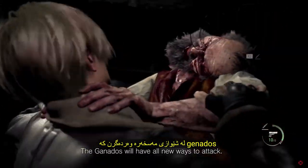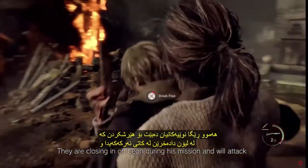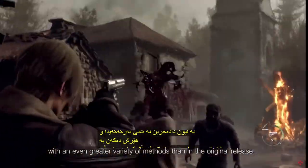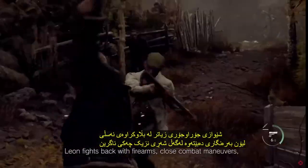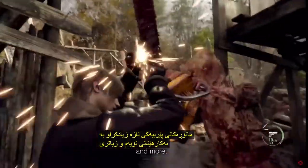The Ganados will have all-new ways to attack. They are closing in on Leon during his mission and will attack with an even greater variety of methods than in the original release. Leon fights back with firearms, close combat maneuvers, a newly added parry using his knife, and more.